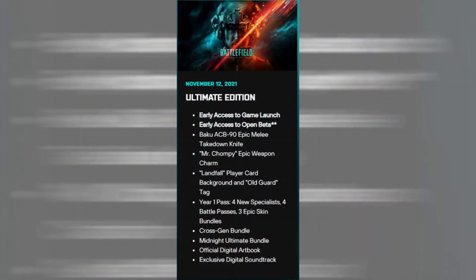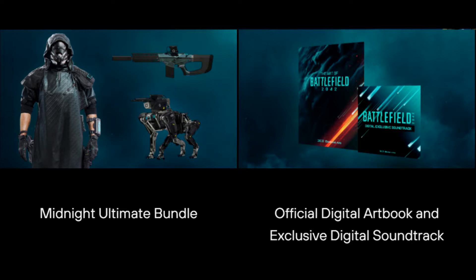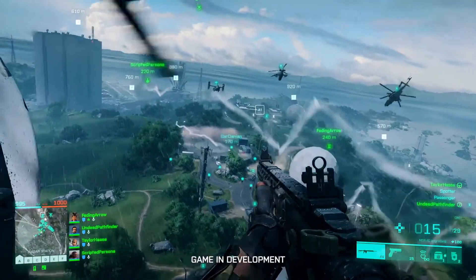For the ultimate edition of the game, you will receive all the same content as the gold edition, along with the Midnight Ultimate Bundle, the official digital art book, and an exclusive digital soundtrack. The Midnight Bundle comes with cosmetics as before, plus a weapon skin, and notably a cosmetic skin for the robotic dog we saw in the game trailer — meaning we can actually customize the way those robotic dogs, and potentially drones and other gadgets, look.